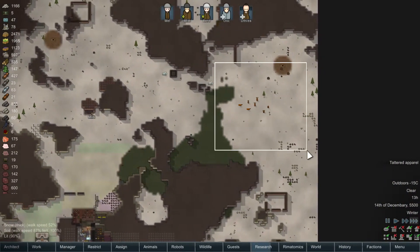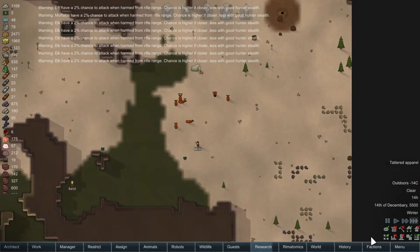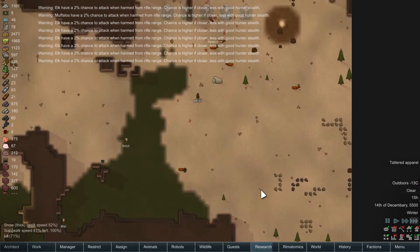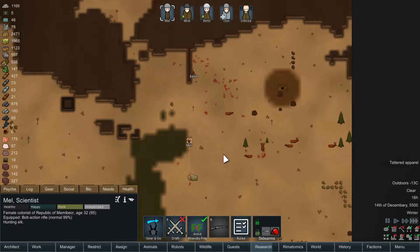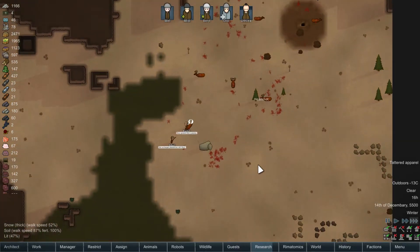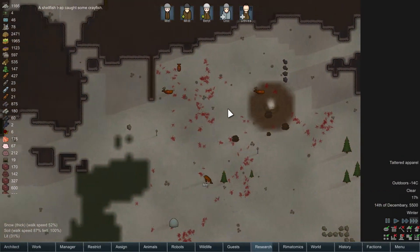There's a bunch of elk over here — let's eat them. What the hell? The fire is on. This is a good reason to hunt because you people are absolutely abysmal shots.